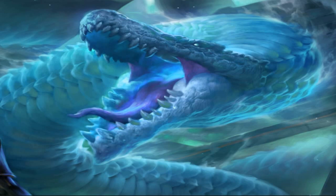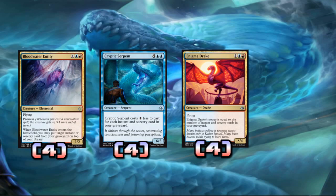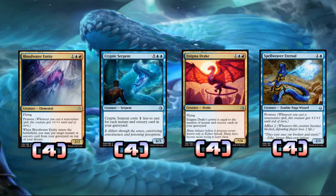Let's talk about the creatures — 16 creatures. I tried this with blue-red prowess; it's tricky because you got to have a balance between instants, sorcery spells, pump spells, draw spells, and creatures. I think I struck a nice, more consistent balance. You might want to tweak it depending on your local meta, but here's what I got: we're gonna be playing a playset of all these creatures — Blood Water Entity, Cryptic Serpent, Enigma Drake, and Spellweaver Eternal.